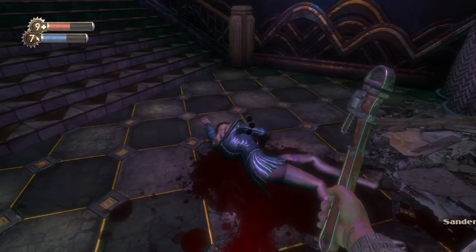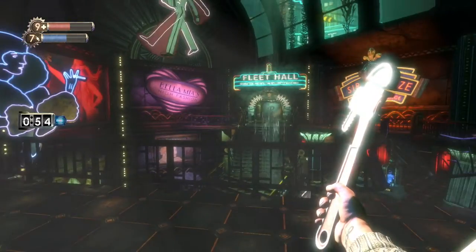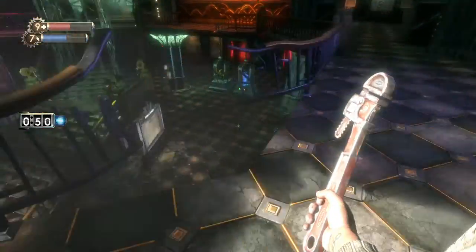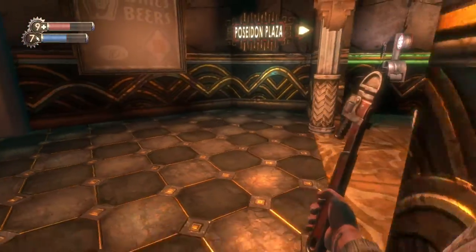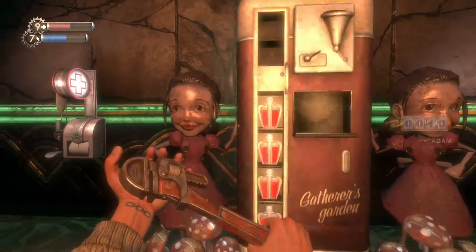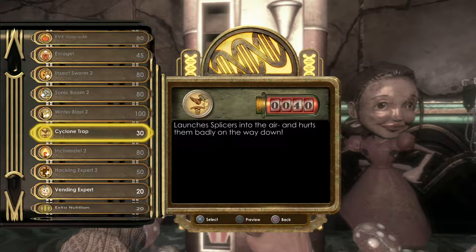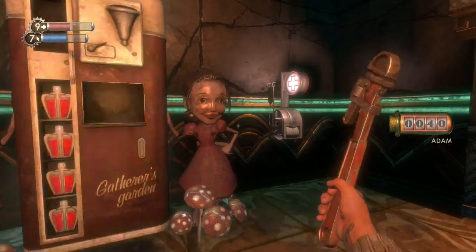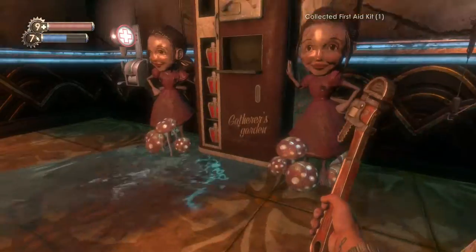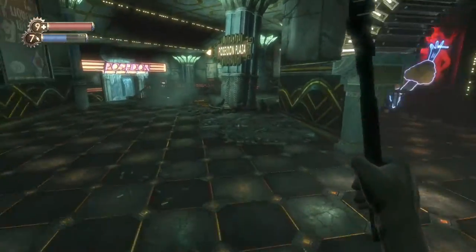There's a Gatherer's Garden over there, which I might actually go to first — we haven't really checked out the rest of the upper area. Let's open up the Gatherer's Garden. We don't have that much ADAM actually. There are upgraded plasmids — upgraded versions of the ones we have — and one new one: Cyclone Trap, which launches splicers into the air and hurts them badly on the way down. Let's back these two things as well.